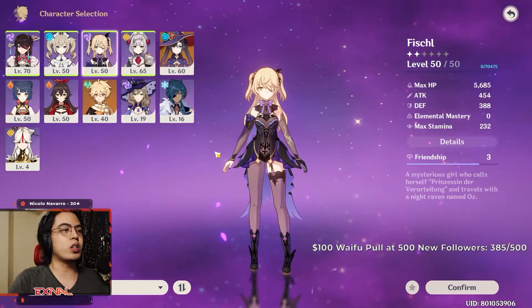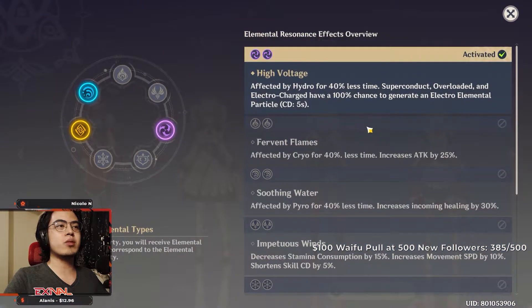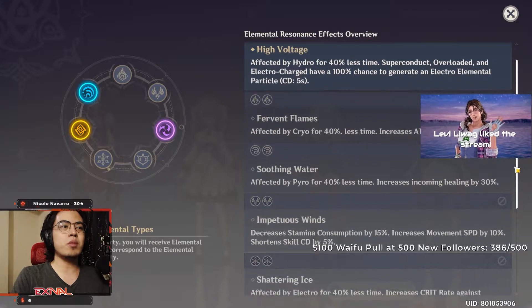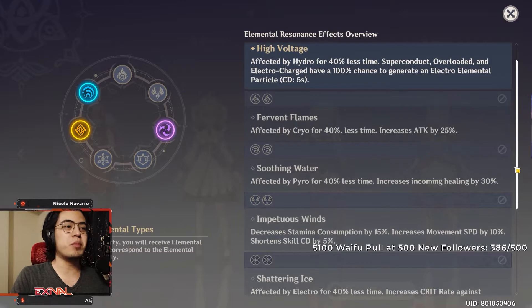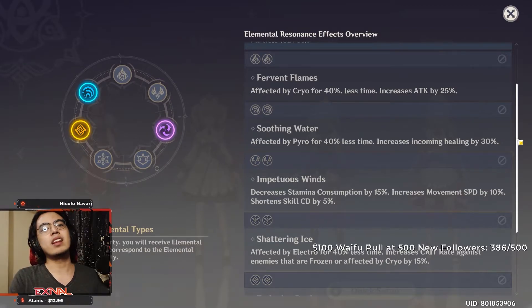Here's another thing to consider when you're building a team: look at your main DPS and check elemental resonance in the party menu. You get bonuses for having two of the same elements. I main Beidou — if I put a Fish in, I get 100% chance to generate an electro elemental particle every time I do an elemental combo. The only exception would be water, because you might not benefit too much from 30% increased incoming healing unless you're dying a lot. In that case, just pop Noelle in your team.